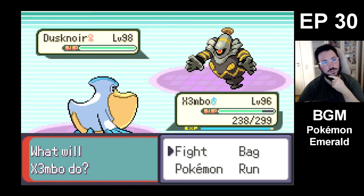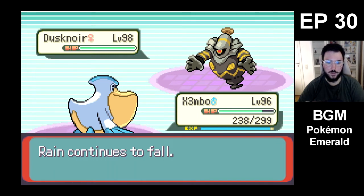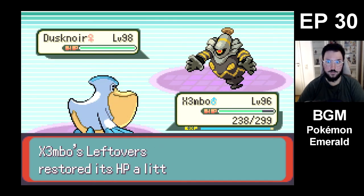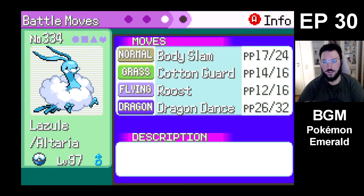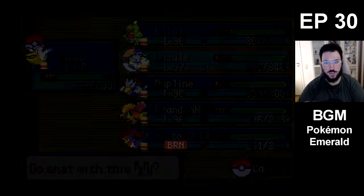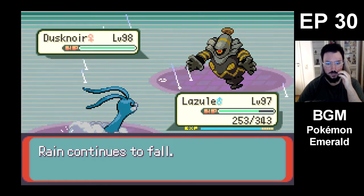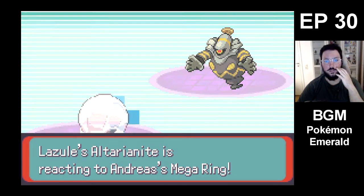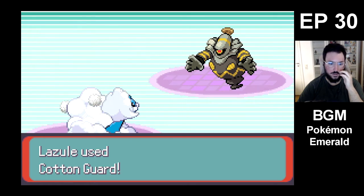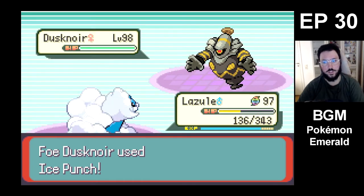Let's just get a Weather Ball off. I don't know if Cofagrigus is Ghost Steel in this. Is it water neutral? You probably have Thunder Punch. I do think I want Lazul alive. I think Lazul is actually the favorite right here, so I think we can sacrifice Lazul depending on how well Lazul takes his Thunder Punch. Let's try and do another sweep — why not? Mega, and then Cotton Guard. You probably have Ice Punch as well — probably all the Elemental Punches. And that's a crit.